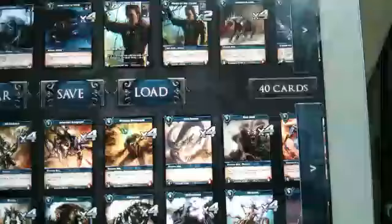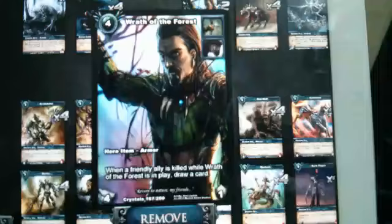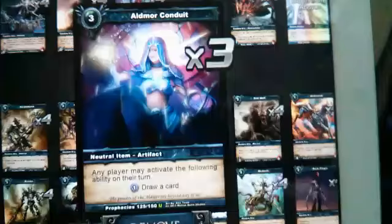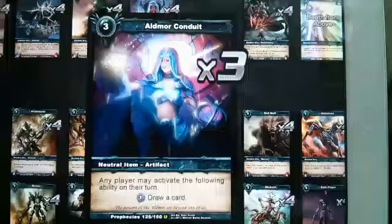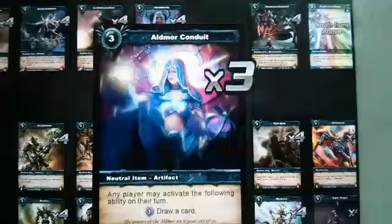As for the draw engine, we need a lot of draw because we have cheap things, cheap allies, cheap spells, and we need them coming out very quickly. We'll use three Breath of Forest. Bloodthirsty itself is a draw engine because it allows a draw. There's also the Aldermar Conduit — any player can use it, paying one Shuttle Energy for a draw. You don't want to use it before you play the Leviathan; you want to use it after, because you'll get the draw and buff Leviathan. The other player can also use it, but they'll be aware they're buffing your Leviathan, so they'll have to give it a lot of thought.